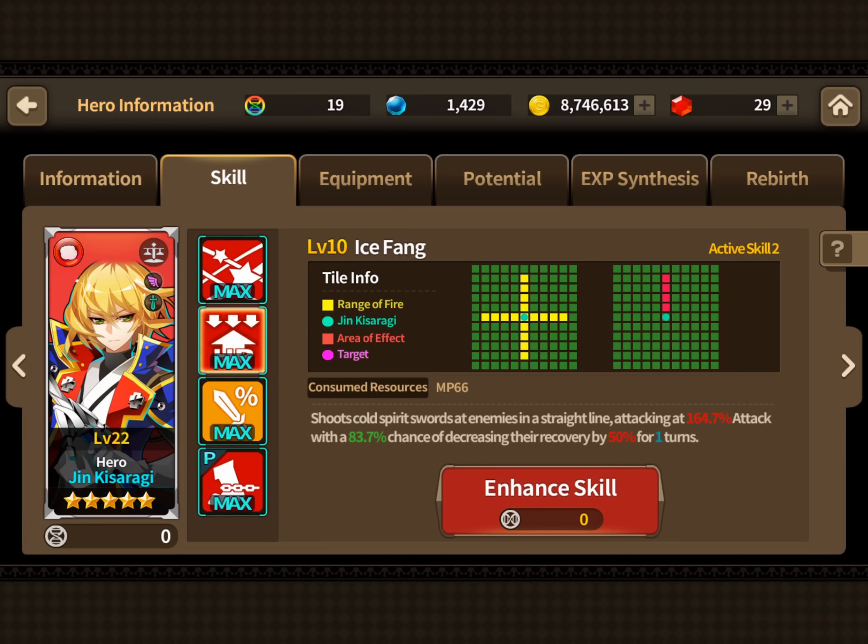On ice map, people over there are trying to golden tiger Bella — this skill right there is going to wreck them. With his soul gear at 100 percent, his chance to decrease healing by 50 is 100 percent, so it's always going to work. This hitbox is actually really nice because on ice map you have those heroes who lag in the back trying to force into the golden tiger, and he'll be able to hit them and really ruin their day. On square map he's going to do damage too.